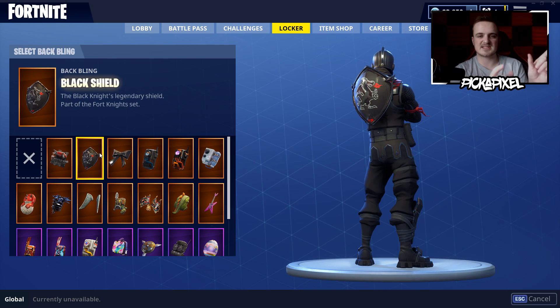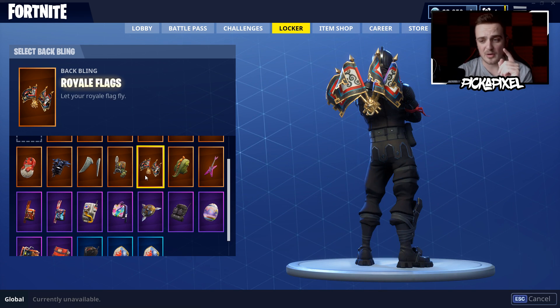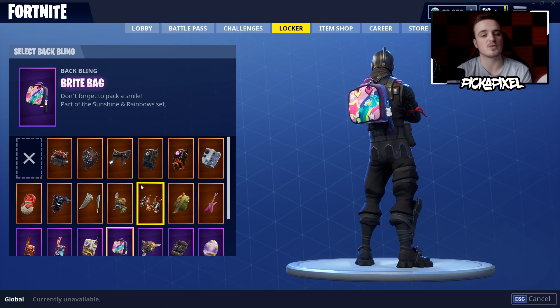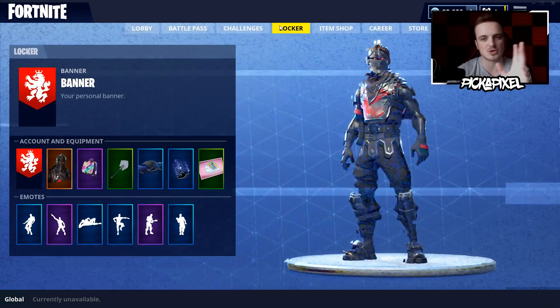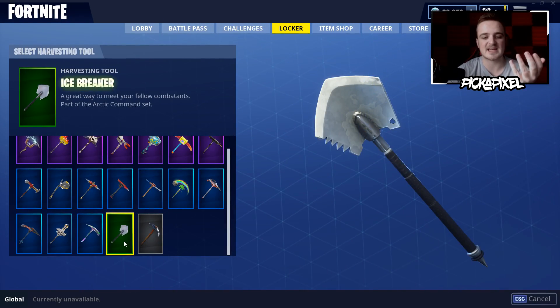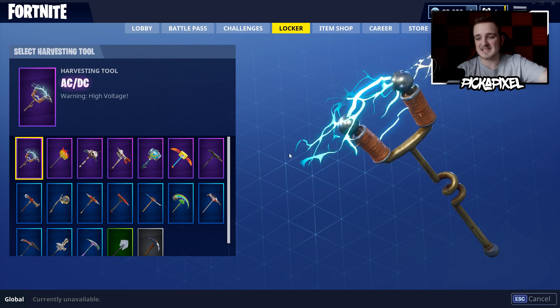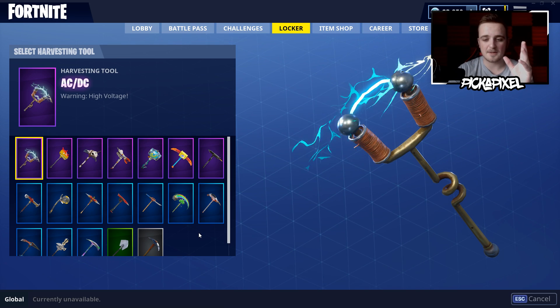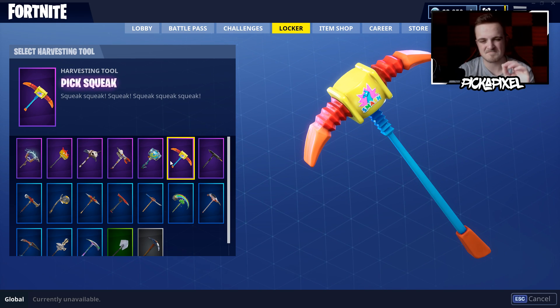For back blings, we've got everything that comes with the skins. Probably one of my favorite back blings is the Special Delivery. If I'm not using the Black Knight skin, I like to chuck the Black Shield on whatever I'm using — I repped John Wick with the Black Shield, so it's like tier 100 of both seasons. I also really like the Royale Flags — one of my favorite back blings. And recently I'm repping the Bright Bag. I genuinely like the Bright Bag, not just because of the hype surrounding it.